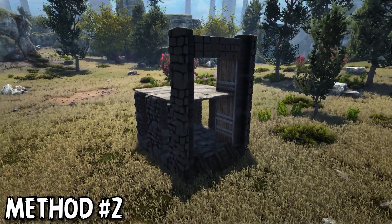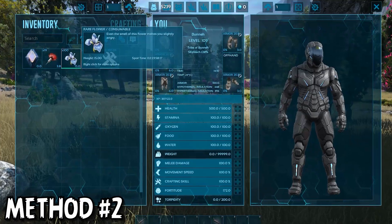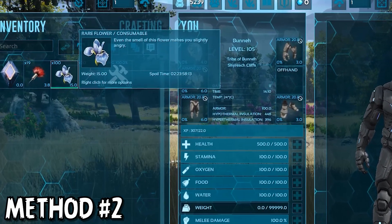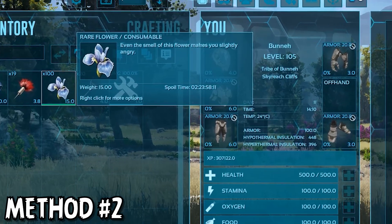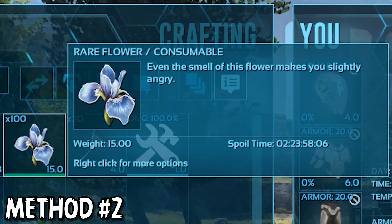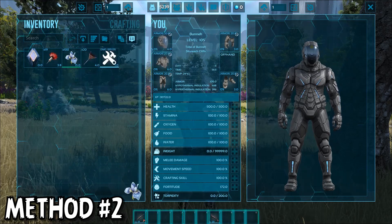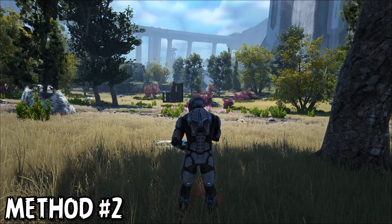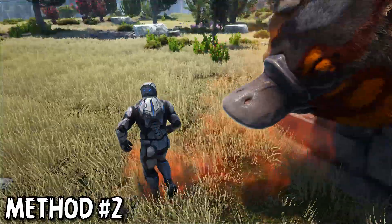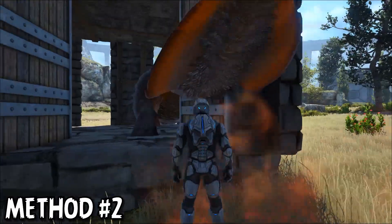Method number two is to construct a trap and use either rare flowers or giant bee honey to lure the Meiwing into it. For those of you that don't know, rare flowers can be consumed to draw aggro of nearby creatures for a short amount of time. Just be warned that doing this will cause all nearby creatures to become aggressive towards you, and can be rather dangerous at times. To use them, either open up their drop-down menu and select consume, or place them on your hotbar and press the appropriate binding to eat the flowers. Then simply lure the Meiwing inside the trap when it's enraged, and close the gate behind it to trap it inside. From here you can begin the tranking process as normal.